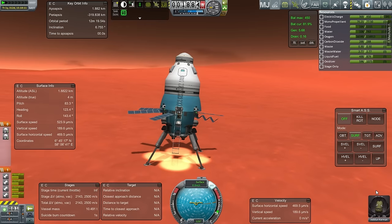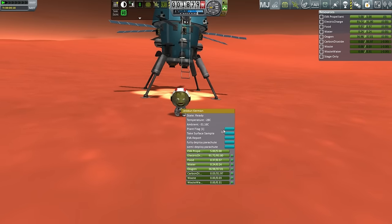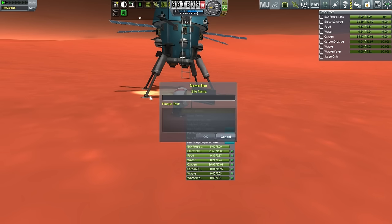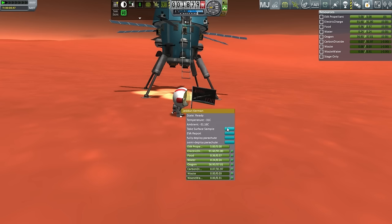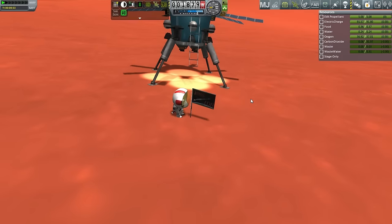We actually lost a solar panel there. EVA, Jedhan. Plant your flag. Jedhan on Duna! I can't believe it took us this long to plant a flag on Duna. Take surface sample — keep that data. EVA report — keep it for now. We'll transmit it once you get back in the pod.